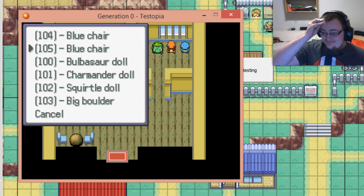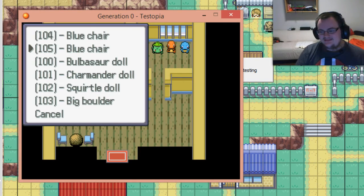I could probably, if I spent weeks or even months on this, make some kind of advanced selection system where you select an object on the map — but this is how it's going to have to be for now. Let's select one of the blue chairs. Since this one has the latter number, it will most likely be the right one, since it's the last one I placed.